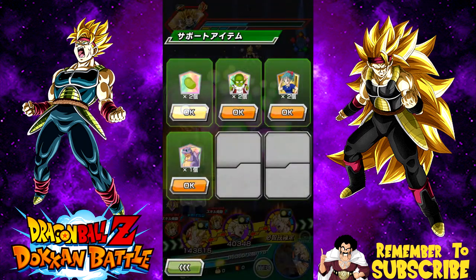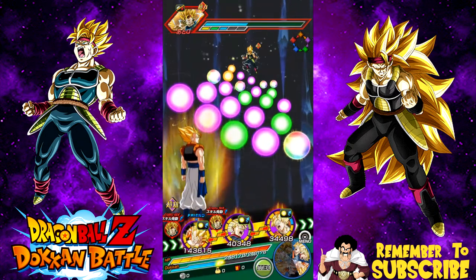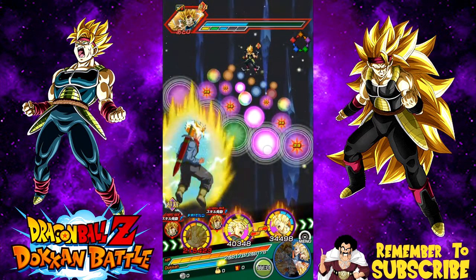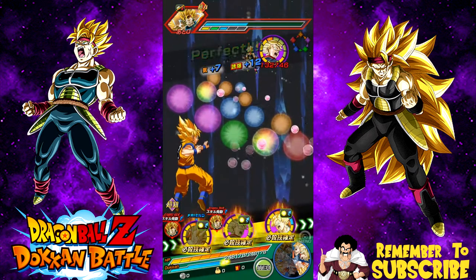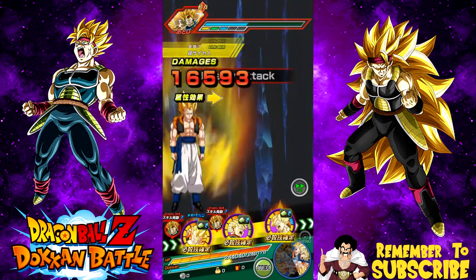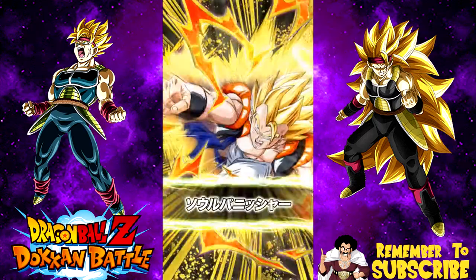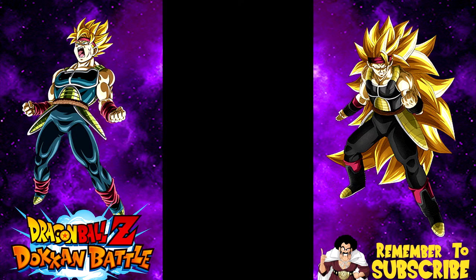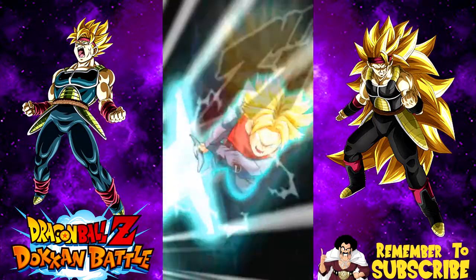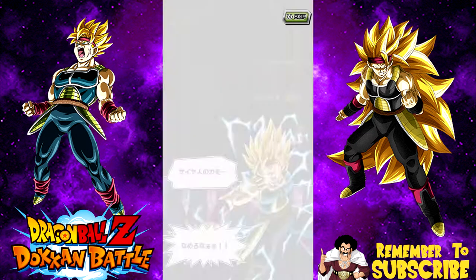We're probably going to have to heal — one heal should be good because next round he goes Super Saiyan 3, since he's Super Saiyan 2 right now. Trunks gets a nice super attack off. If Gogeta gets a double attack he'll finish this round, but we should be good — 101.1 million damage! No double attack, but Trunks finishes him off at 391,000, though he's only super attack level 1, so that's why the damage is lower. Now we're going against Super Saiyan 3 Intelligence Bardock.